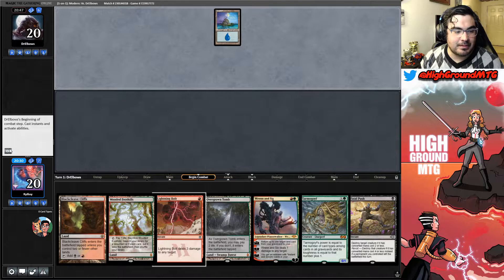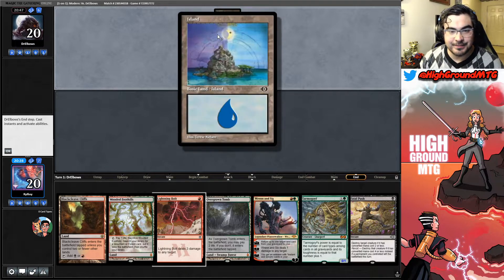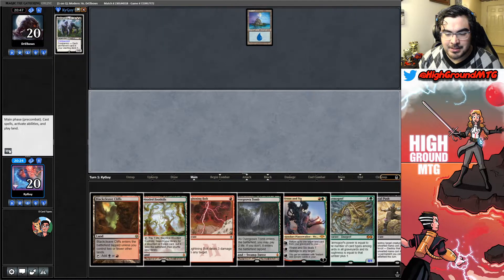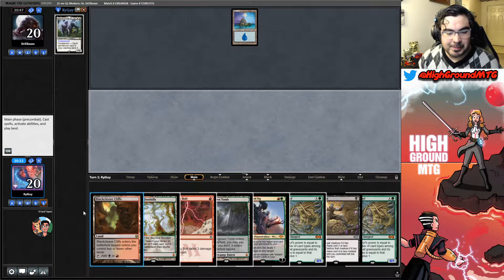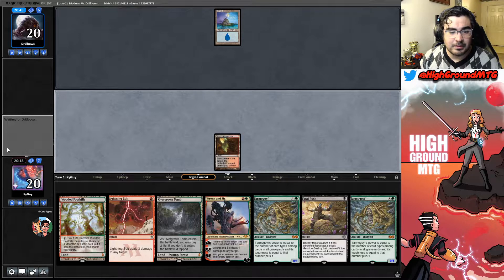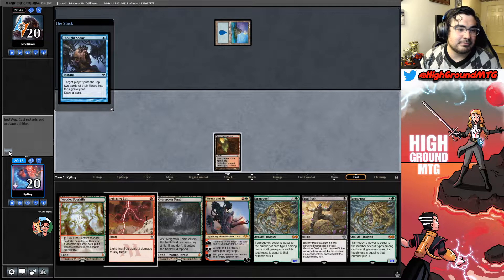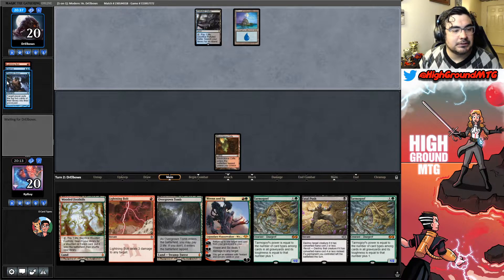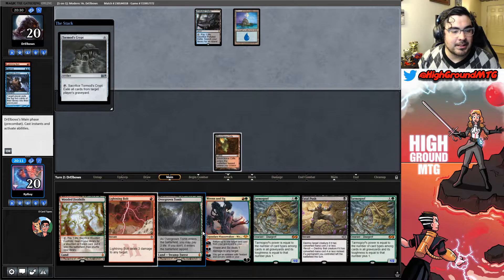Opponent plays an Island — the old Terese Nielsen guru Island. Going to my turn. We'll play Blackcleave Cliffs and pass the turn. They could Opt or Thought Scour — any number of things they could be doing here. Opt, Thought Scour, Lightning Bolt and Deprive. Pretty good if they can drop Arcanist. The goal is to get Ren6 down.